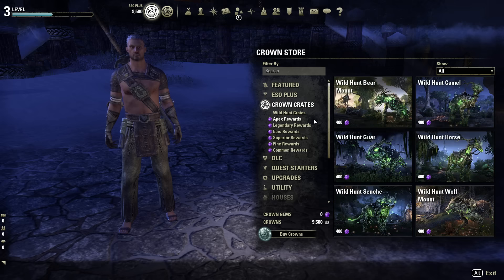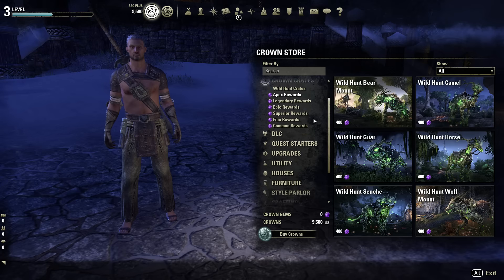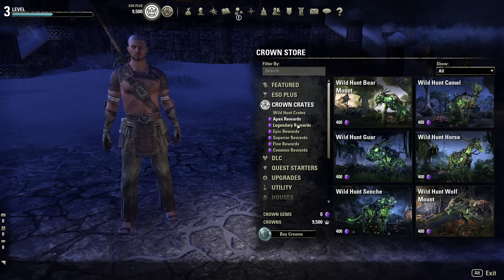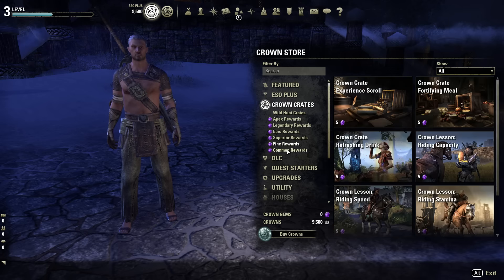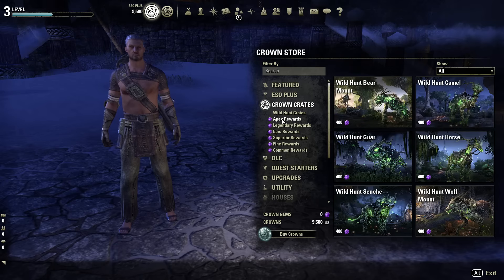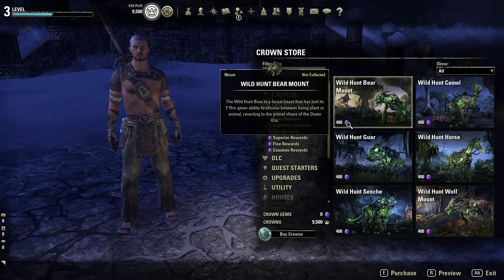This Crown Crate system in ESO is a bit more tolerable for me compared to Episode 1 with Star Wars The Old Republic, because Crown Crates aren't taking up a huge focus in ZeniMax's development plans. They've got Morrowind coming up, player housing just launched, and PvP battlegrounds are coming. The store is just there to give players more cosmetic options. And here's why I actually like it — it's because of the Crown Gems system.